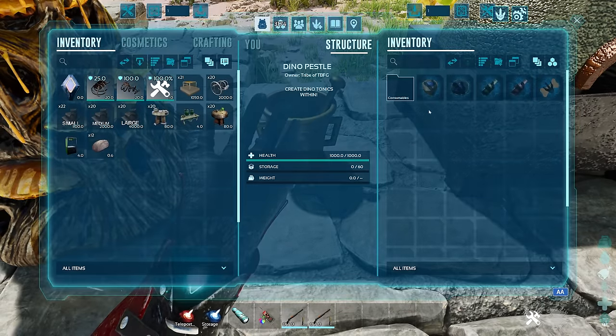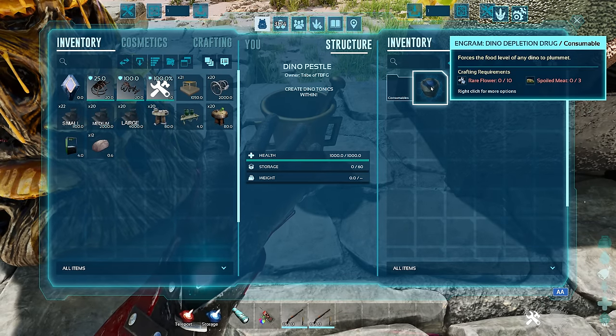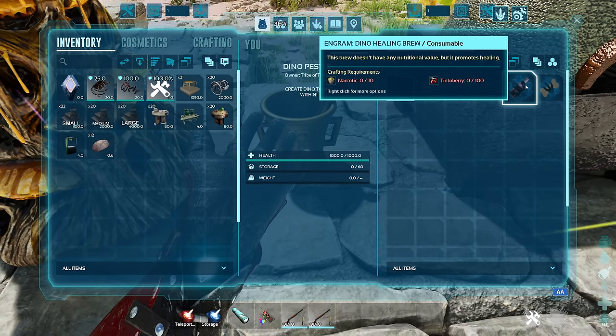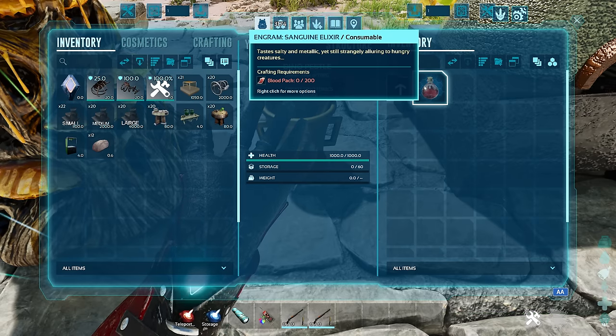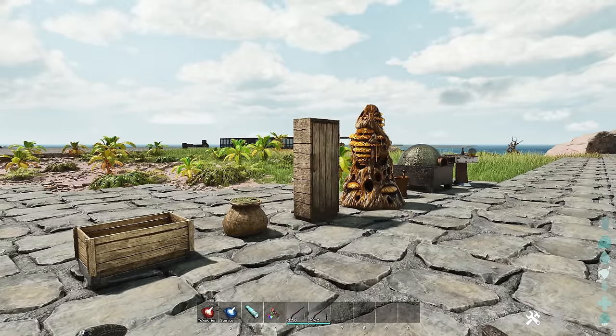The last one - the Dino Pestle allows you to make a few things. You've got the Dino Depletion, which actually takes the food level of the dino down so you can tame them a little bit faster. There's also Dino Broth of Enlightenment, Dino Energy Brew, Dino Healing Brew, and Dino Biscuit - a delicious treat for the dinos. On the consumable side you have a Sanguine Elixir, which tastes salty, metallic, yet strangely alluring to hungry creatures.